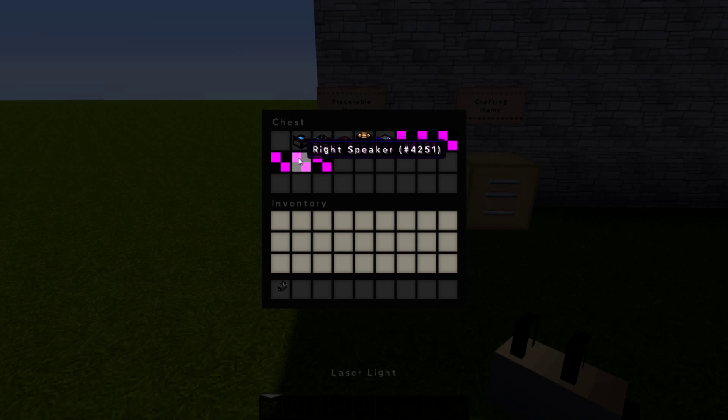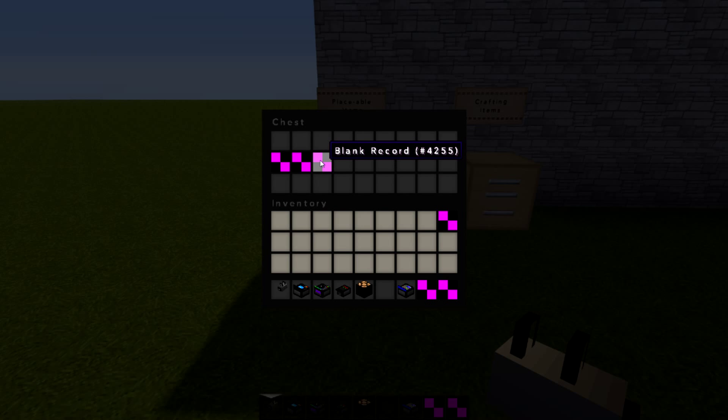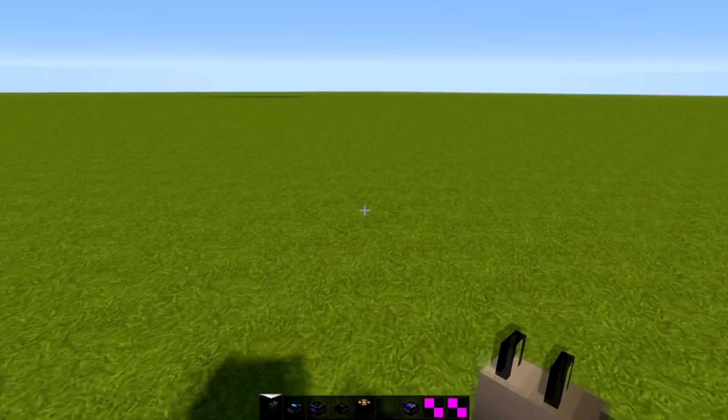We have the laser light, the recording unit, DJ deck, the smoke machine, the dance floor, the DJ controls, the red balloon and blue balloon — which have bad entity textures — but all these items with bad textures actually work on the ground, just not in the inventories. We have a blank record which we can put in our inventory, another blank record which we're going to use.